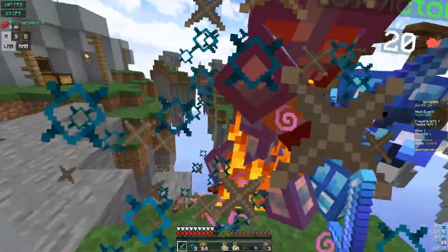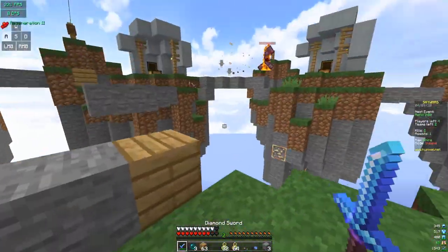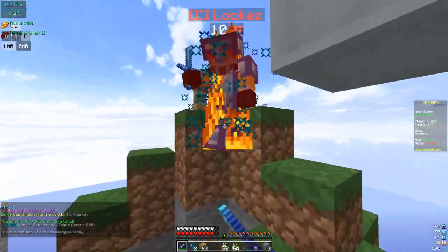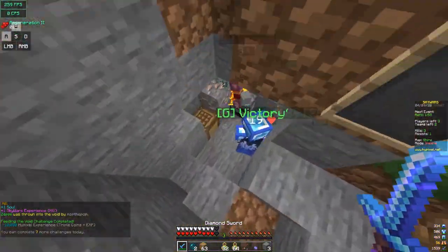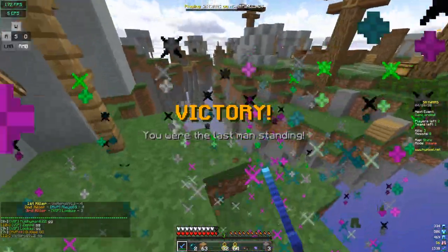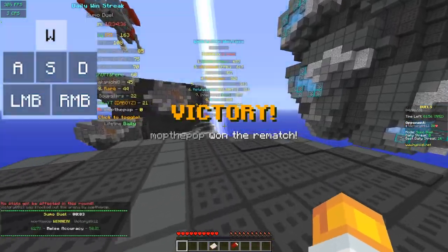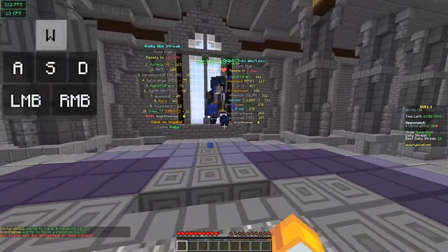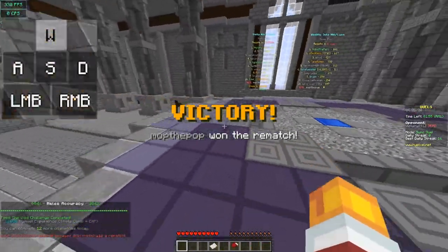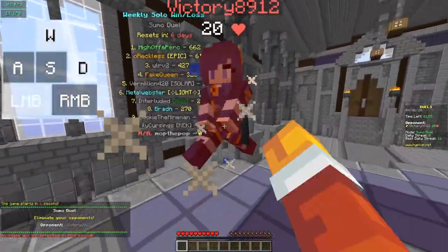W-tapping isn't as simple as it sounds — there is a correct way and an incorrect way. You don't want to spam W randomly. Instead, you want to be more rhythmic. Tap only after you've hit the other player. Notice how I'm not tapping more than I need to. Stop your sprint such that the other player is just outside your range.